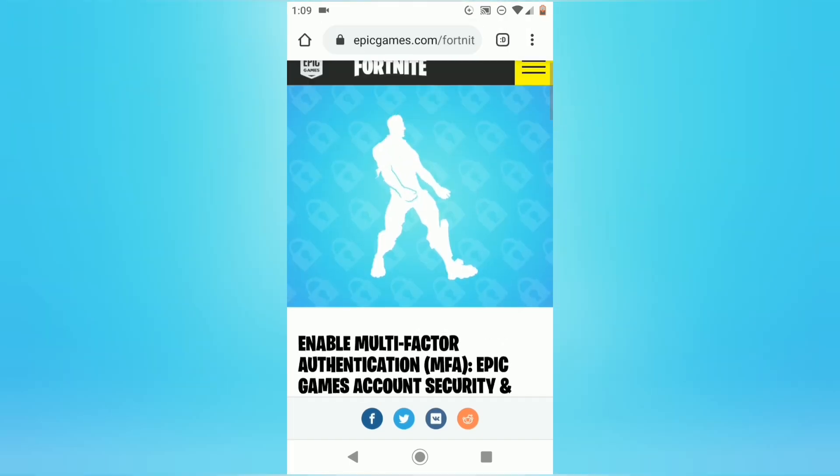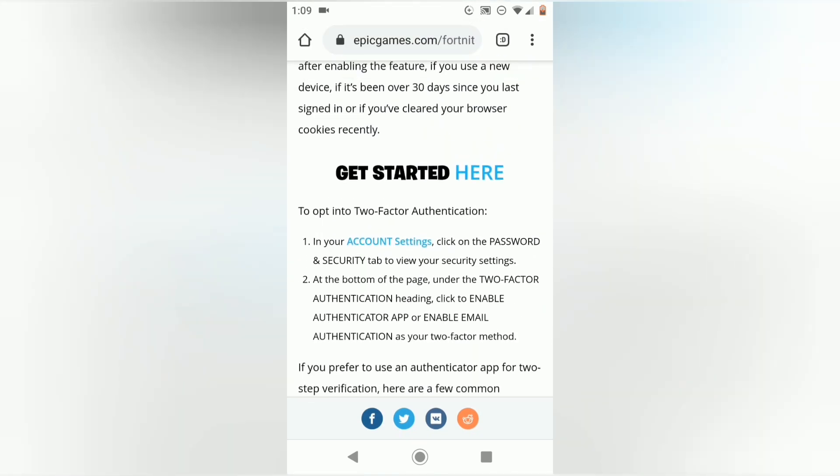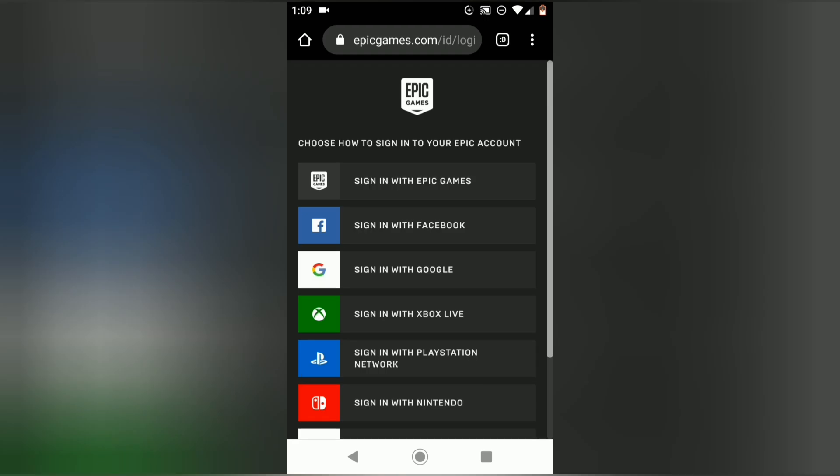Then once you get there you'll see this screen, and what you're going to want to do is click on the button that says here and you're going to want to sign in.